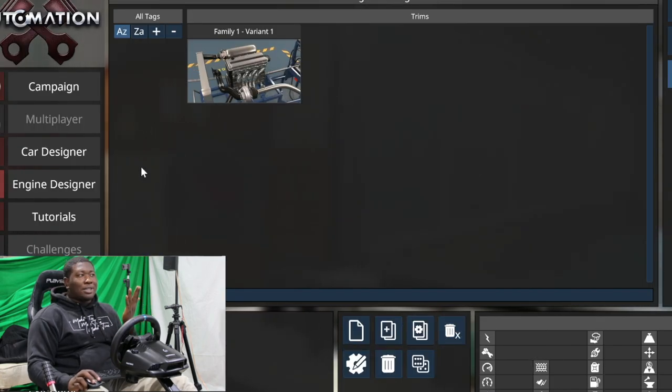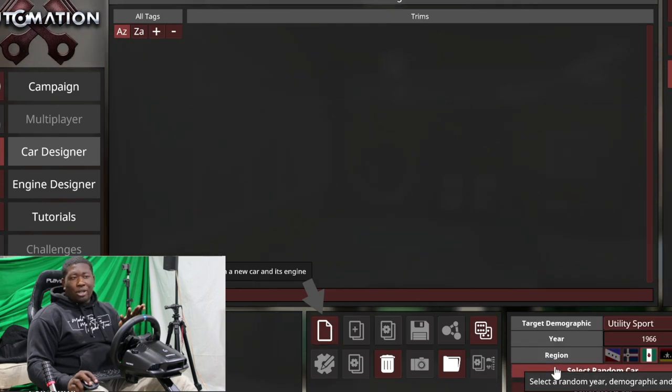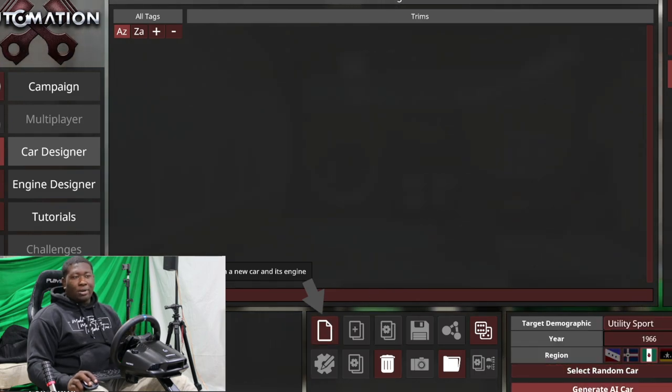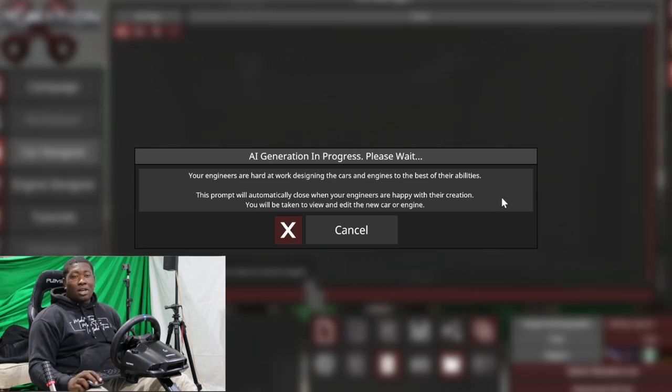This is the part where everyone always asks questions about. So we go into car designer once we're in Automation — AI car generation, random car, generate AI car — and now we wait for AI to build us a car. It's not gonna matter what it looks like, you just gotta know that it exists.